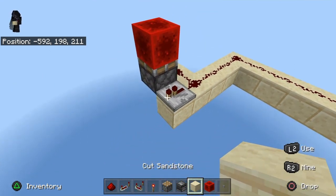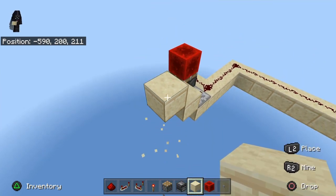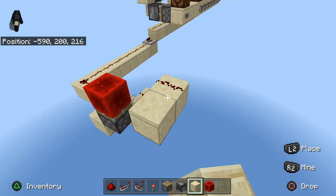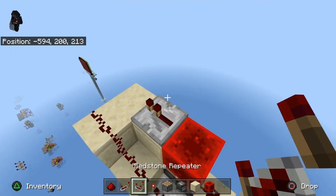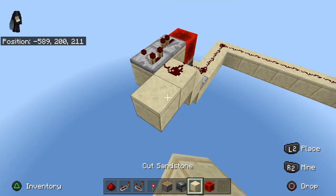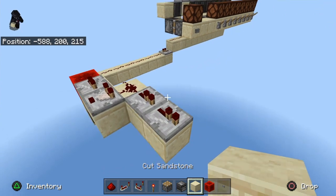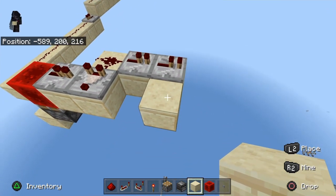We're going to put a repeater here on one tick into a block up, then another block up and dust those two like so. We're going to place a block here and a block here with a repeater going this direction and a comparator going this direction. Then we're going to place two blocks here with a repeater on both of them.